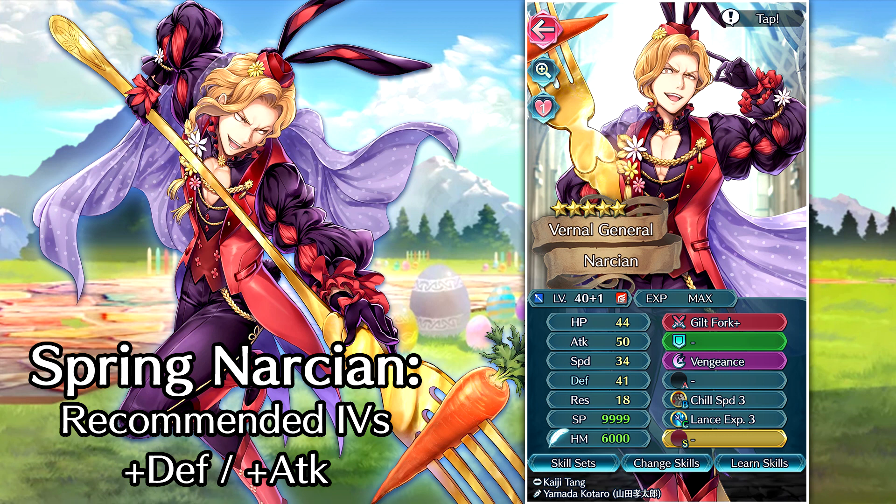For IVs on this guy, he does have a Defense Super Boon, so I recommend plus defense to optimize that. But in all honesty, attack and speed boons would be pretty nice as well. His speed is at 34, which could be nice with plus speed and give him that edge over units like Heath, Cormag, and Travant that he's very similar to. Plus attack is always going to be good on any unit, and plus res works if you're trying to make him an enemy phase unit and want to stack his res. I do feel like plus defense overall will be the most useful option.